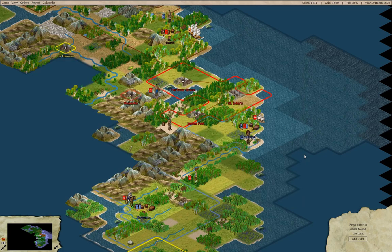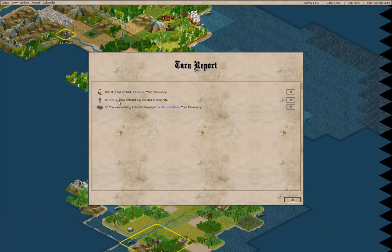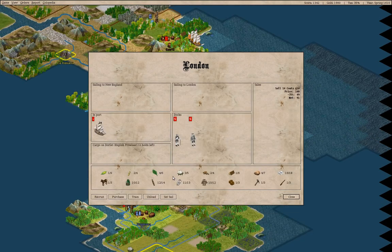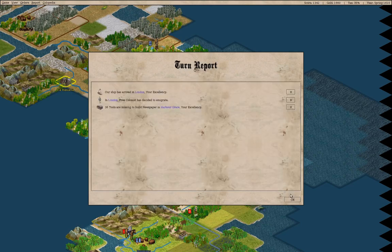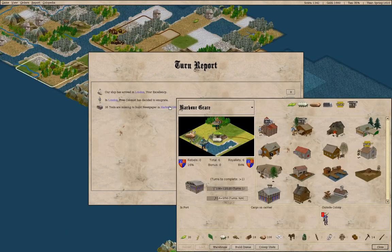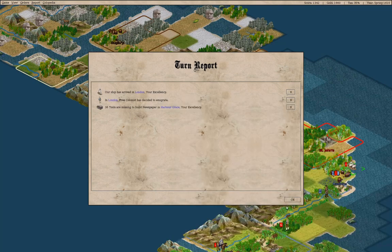We have a ship sailing to London — okay, we have a ship in London. We'll go in, sell these, do this, grab these guys, and head back to St. John's. Harbor Grace needs tools, so I'll take care of that for the moment.